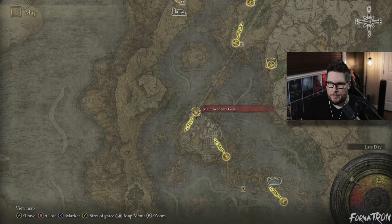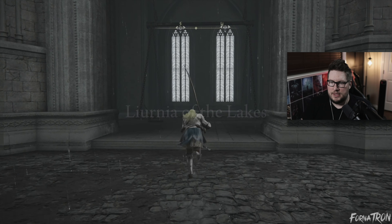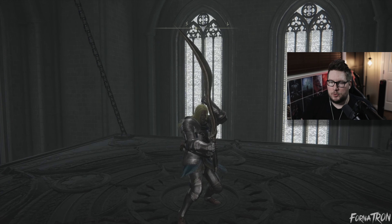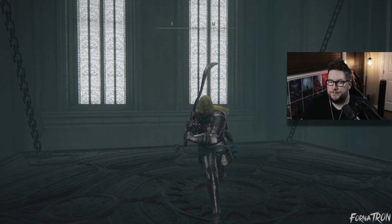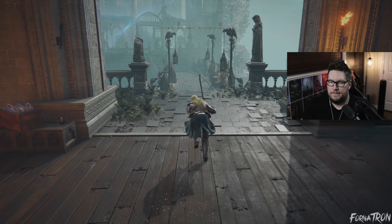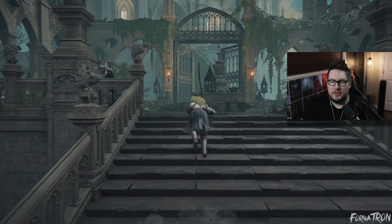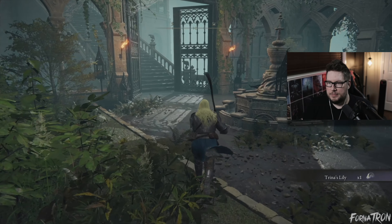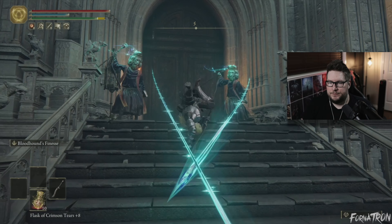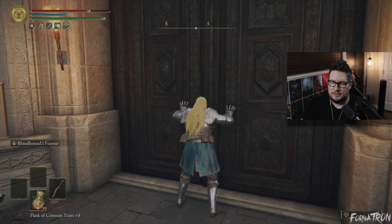Now we're going to make our way back to Raya Lucaria, so we're going to go back to the Main Academy Gate and go through the next main story boss. This is the second main boss you're supposed to go through in the story and we are going to dunk on them. The character I modeled mine after is Godwyn the Golden — he's the first demigod killed in the Lands Between and there's a lot of lore about him. Roll through these guys — they don't stand a chance against a plus six Bloodhound's Fang.